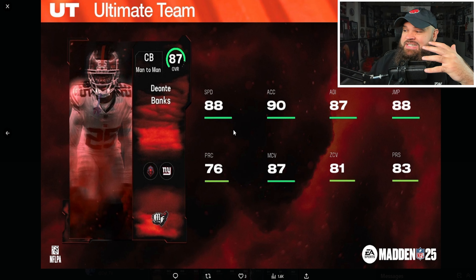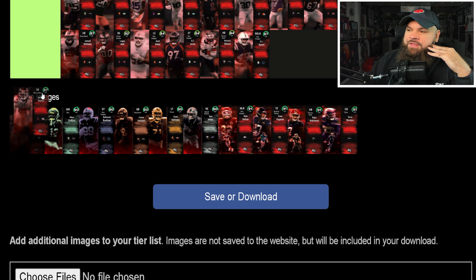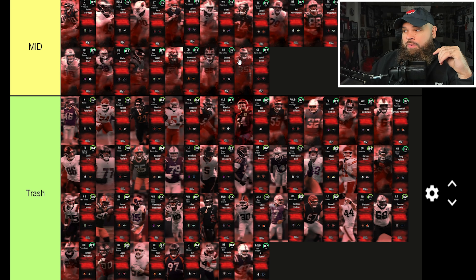DeOntay Banks has 88 speed, 90 acceleration, and 87 man coverage, but lower zone and lower play recognition — clearly a man corner. He's on the same level as Jamal Dean and Emmanuel Forbes. Jamal Dean is one speed point slower but has decent zone you can get up to 85, so these guys work as potential budget corners.